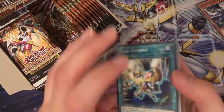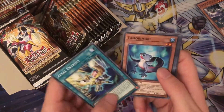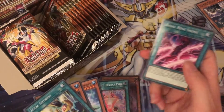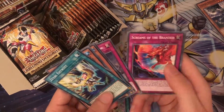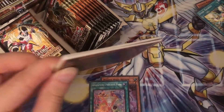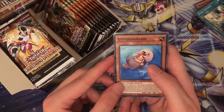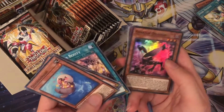I pretty much got everything I needed for the ZWs in the last box, apart from the ZS Ultra Rare. So not doing too bad. And it's already been confirmed that in the next set we're going to get new support for Gustos and Chronomalies, so I will be buying a box for that.